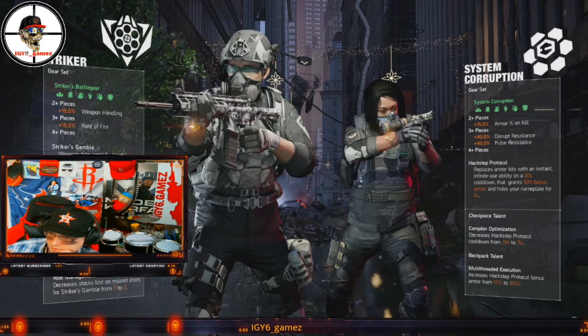You can see the two piece is 15 percent armor on kill, which helps when you have NPCs around. The three piece is 40 percent increase in disruption resistance and 40 percent increase in pulse resistance. Your specialization already gives you 50 percent, so wearing System Corruption puts you at 90 percent pulse resistance already. So the three piece is not a bad option if you want to be gone from pulse.